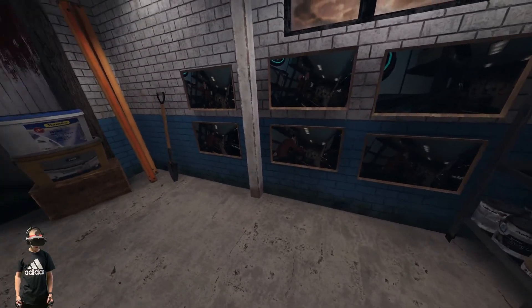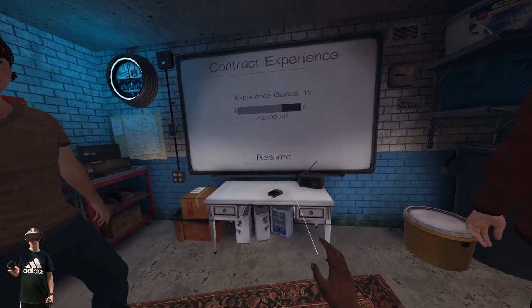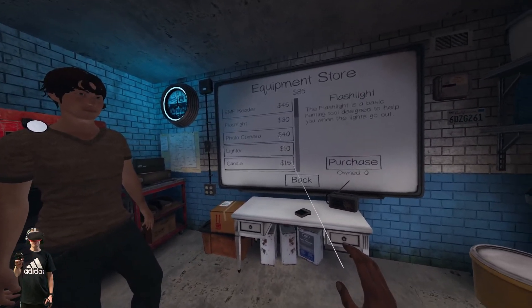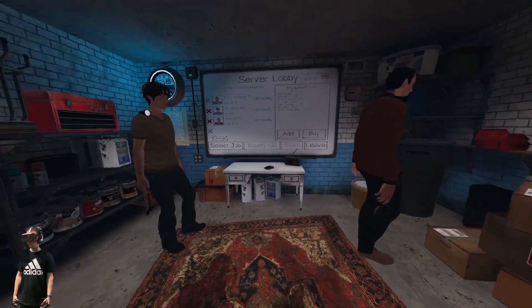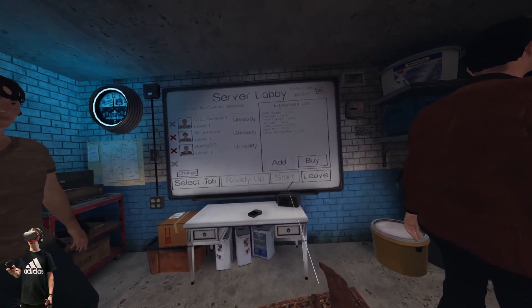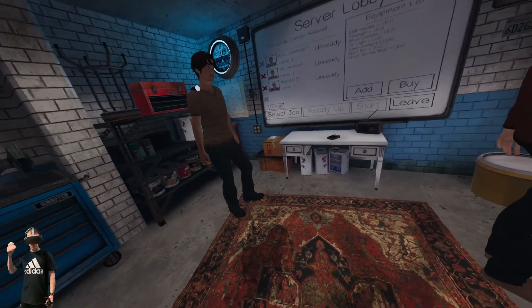How much money do I got? Oh, I got $45 bucks. Do we all get $45? I'm at $45. I think I'm at $30. I purchased a flashlight for me — buy flashlight. I added my flashlight, so now we have two flashlights in total. Now we got three flashlights.